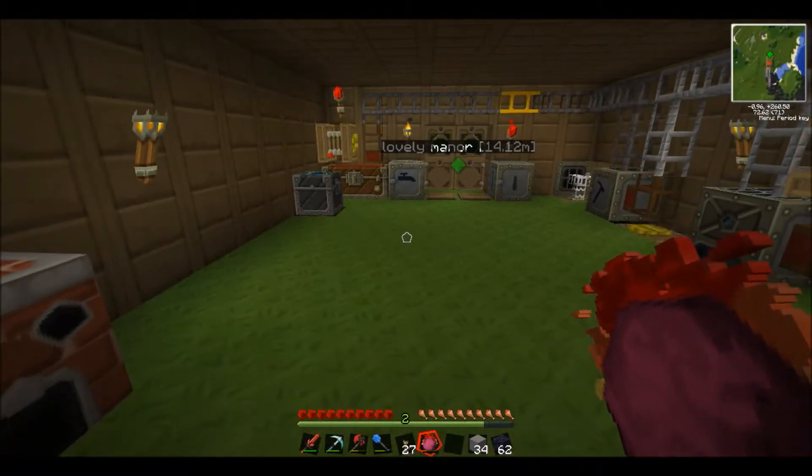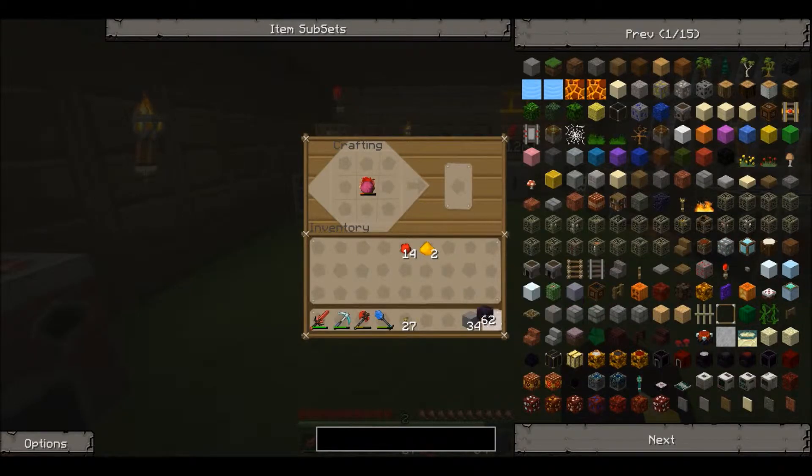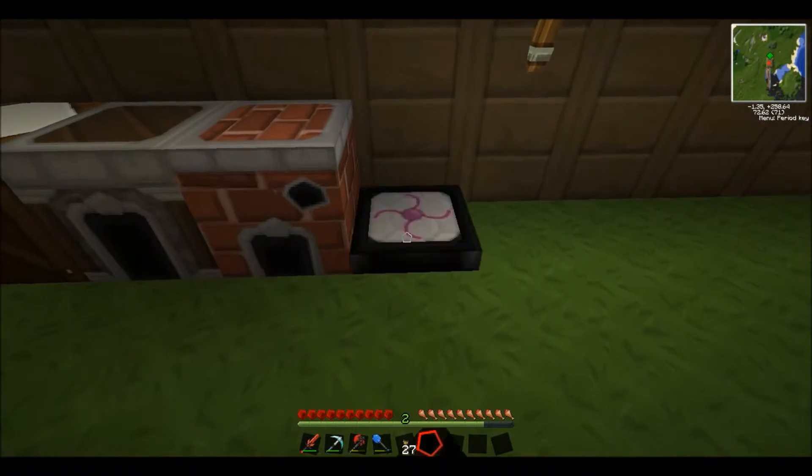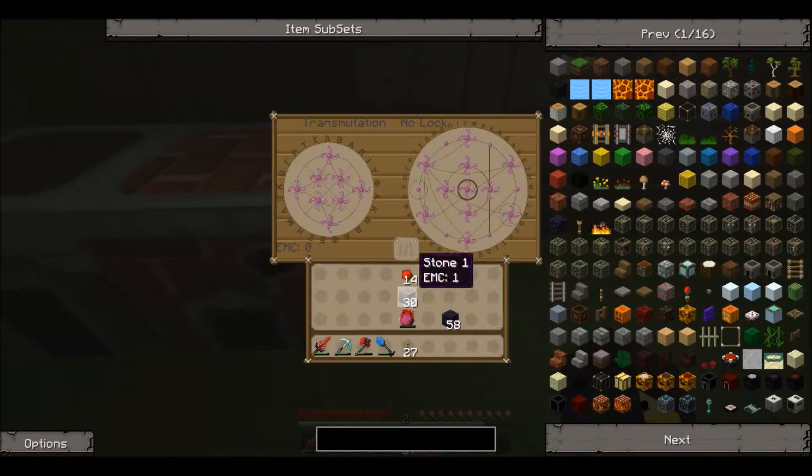So I don't even need to do that anymore. Put that in the middle, I think it was like this. Transmutation Tablet! Notice that — it didn't disappear while I was crafting with it. It never disappears, which is awesome.